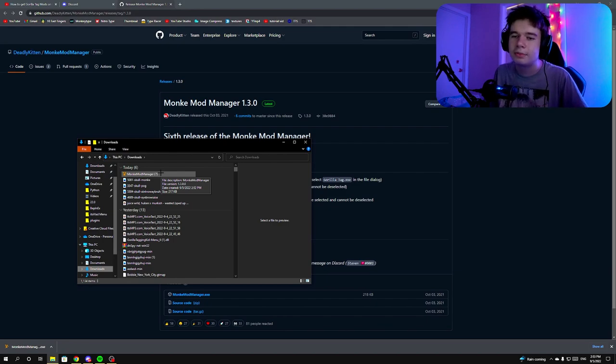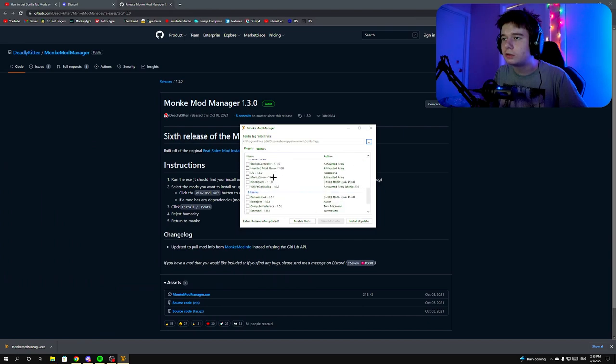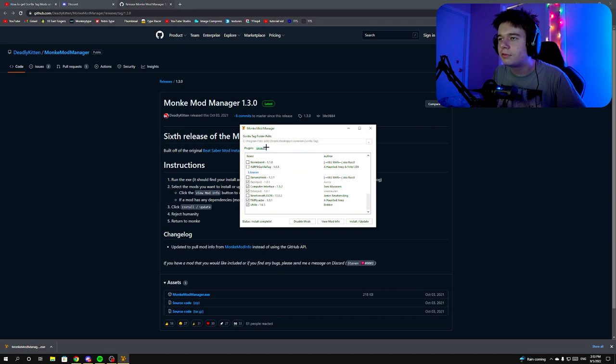I have multiple versions because I'm making about 20 tutorials a week, but it doesn't matter. After you open Monkey Mod Manager, you'll want to install some mods. Go down and install Computer Interface, then install Utilla and TMP Loader. Click 'Install/Update' to install them — these are the basic mods you need for most stuff.